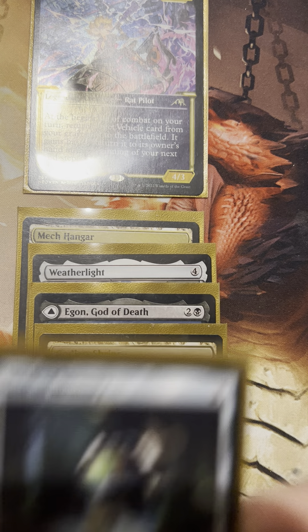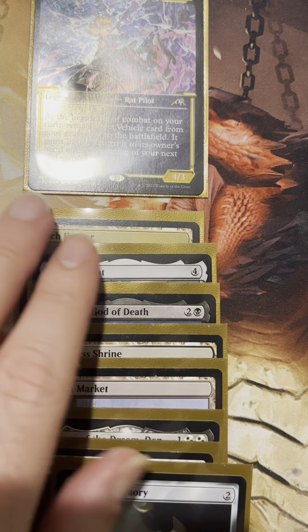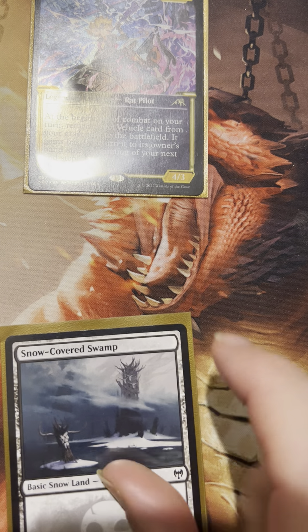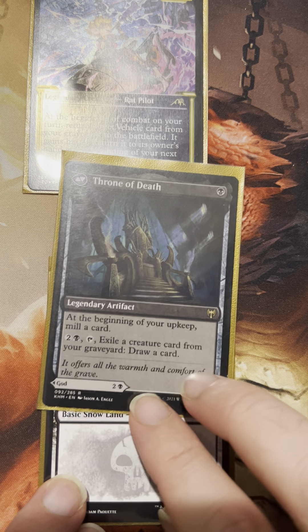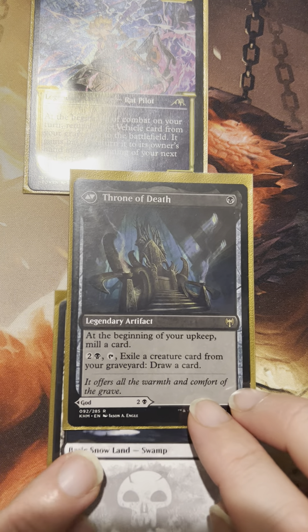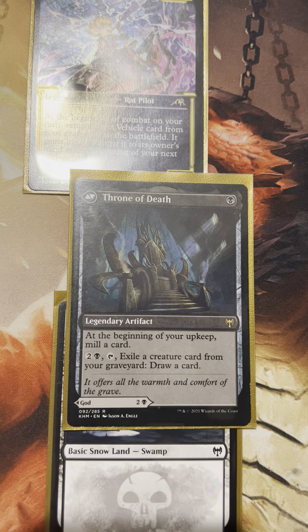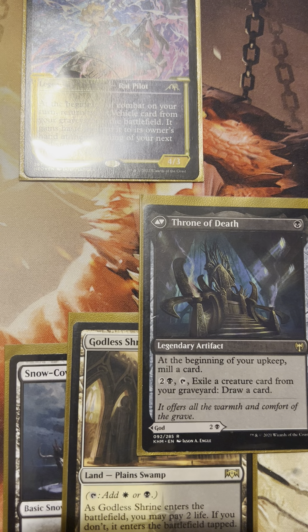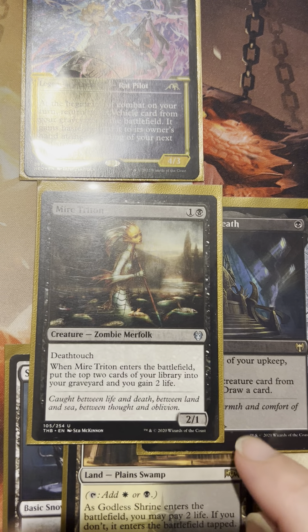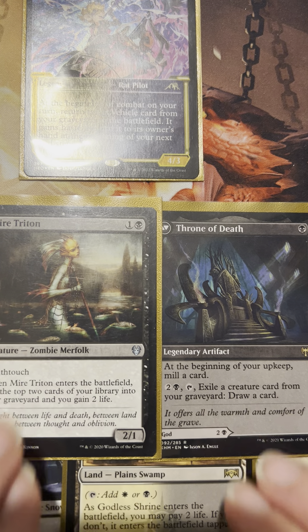We draw for our turn — it's a Mask of Memory, kind of fun. What we would do here is play our Swamp and then play our Throne of Death. It's a great Turn 1 play. At the beginning of our upkeep we'll mill a card. Our turn comes again — we mill a card, and it's an Entomb. Oh no, our best card. We follow it up by shocking in a Godless Shrine. Just these two mill cards taking us slightly over the edge — just little things, putting a little more things in our graveyard to get Grease Fang ready.